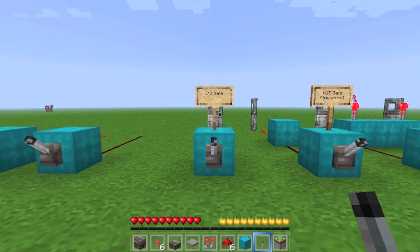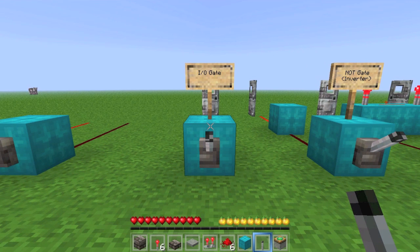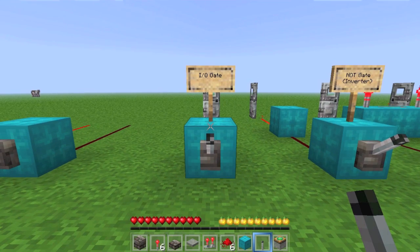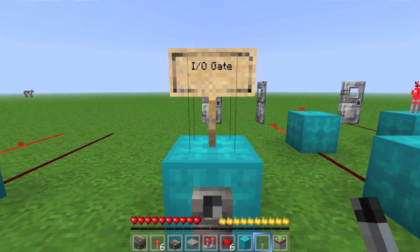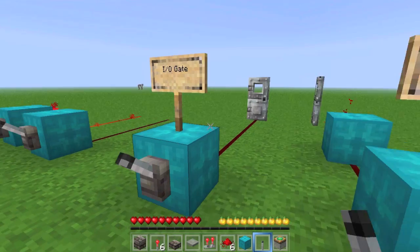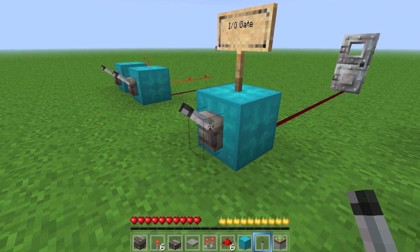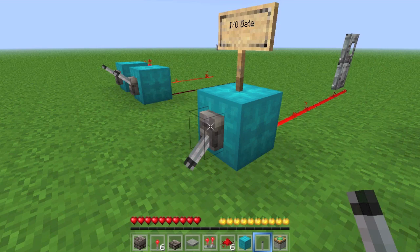There are four basic types of circuits in Minecraft, and all of these are essential to building any redstone project — these circuits are called logic gates. The first one is an input-output gate. It's exactly what it sounds like. The door is currently closed, and when I pull the lever, the redstone signal turns on and the door opens.